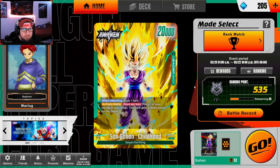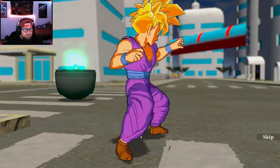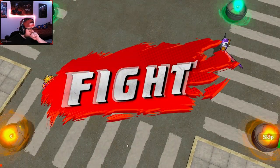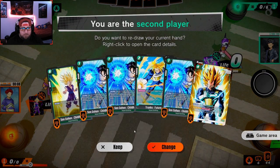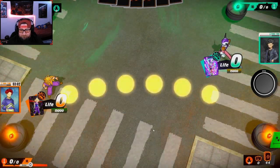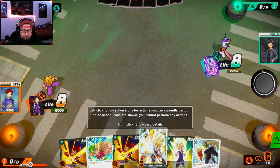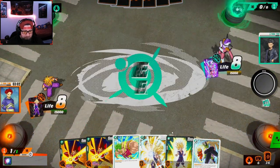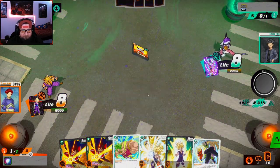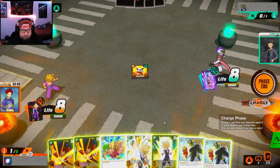Let's go into a ranked match and play some Son Gohan — just have a blast! Against orange Frieza, okay. I want to go second. We're the second player, sweet. This is a weird hand with the Gohans, I'm going to change it. That's what we were looking for — Destructive Strength. Oh my god, this is a weird hand. I have no turn one play, no turn two play.